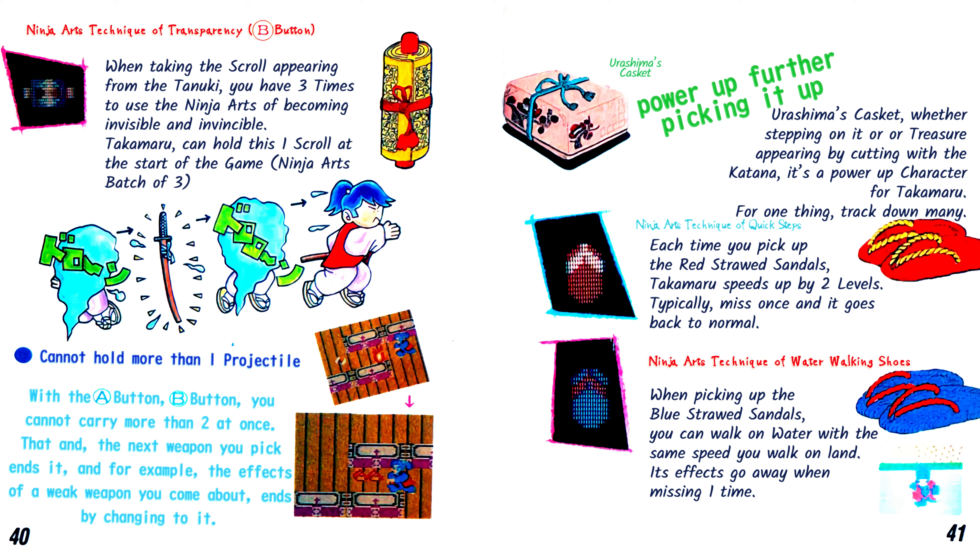How to kill Murasama: to kill Murasama, projectiles are effective. To track down Murasama's weak spot, aim for that directly — there is just one weak spot. Ninja Arts Technique of Transparency with B-Button: when taking the scroll appearing from the Takuni, you have three times to use the Ninja Arts of Becoming Invisible and Invincible. Takamaru can hold one scroll at the start of the game — Ninja Arts batch of 3. Cannot hold more than one projectile. With the A-Button and B-Button you cannot carry more than two at once, and the next weapon you pick ends the current effect — a weaker weapon you come across ends it by changing to it.